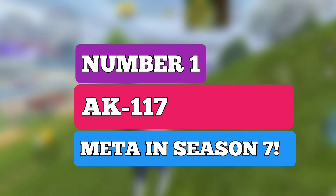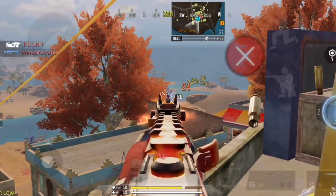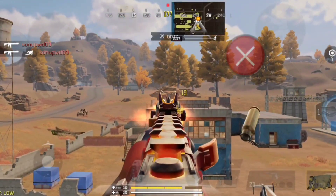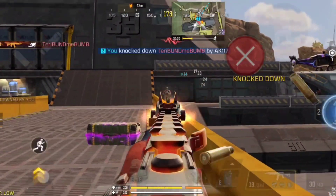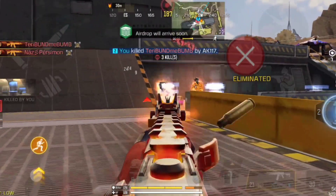Finally, coming at number 1 spot, we have AK-117. AK-117 is the most powerful weapon inside Battle Royale in Season 7 — this weapon dominates Battle Royale at any range. It has a faster killing time compared to M4 and AK-47. The gun has a high rate of fire, excellent damage, and good accuracy.